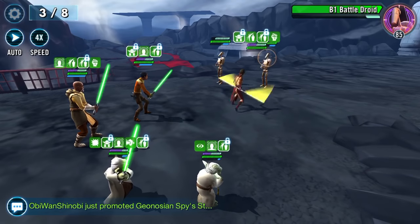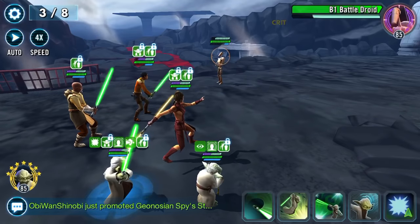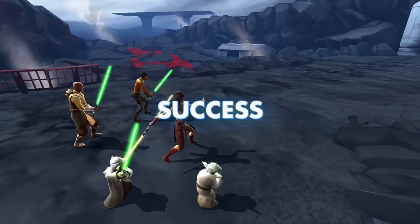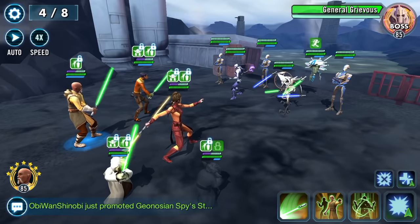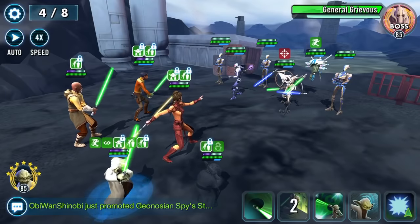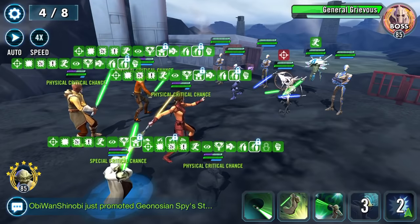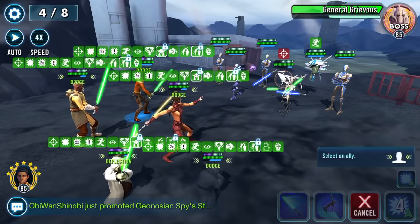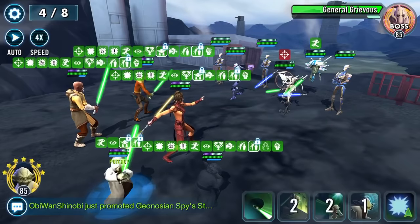Now we're back into the basics because there's only two of them left, and now there's only one left. I don't see the point in doing the special when there's one left. I'm going to take that buff, share the lot, rob Grievous of his turn meter, and call in. Basically it's: get rid of Grievous as soon as you can.